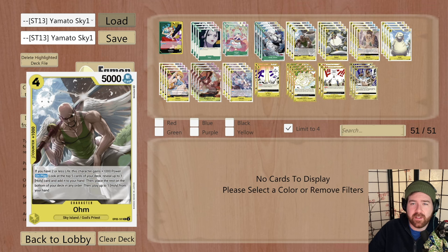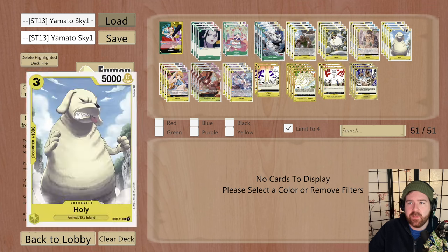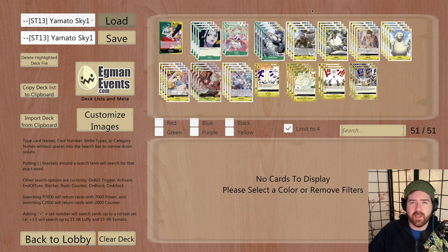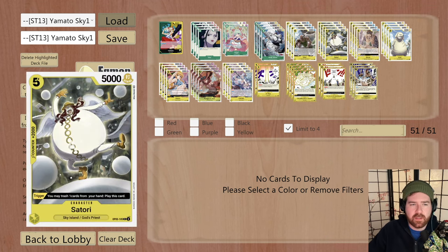Tip of the hat to good old Hody Johnson. Then you've got your Ohm Holy combo, pretty self-explanatory. You can still go first with Sky Island build and swing 8k with leader, and then on your turn 3 five-Dawn turn, you swing 6k with leader, play Ohm Holy if you have it. When you hit it and you've got that Dalg, it's just the best feeling in the world - two characters on board for the cost of 4 Dawn. Satori is a searchable 2k counter with a really good trigger.